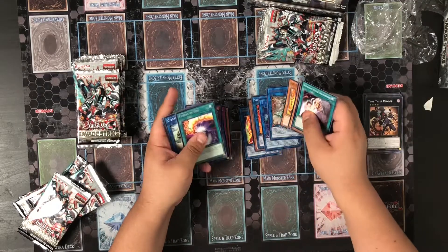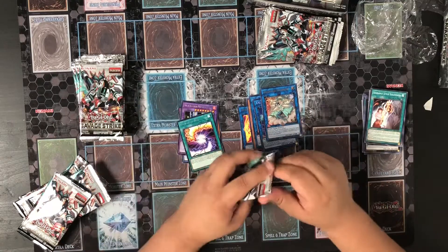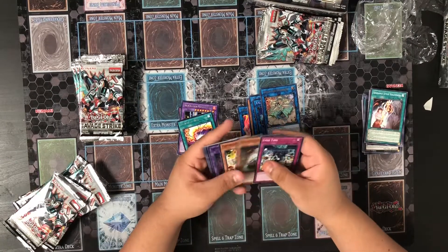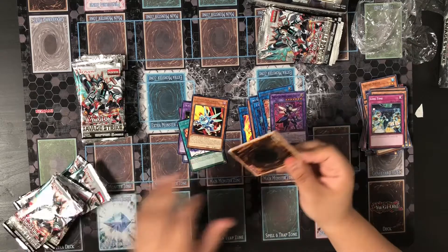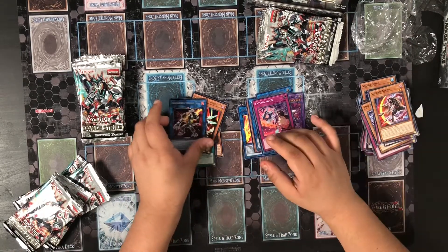It looks like these are mapped still, because we pulled one Ultra from the first side and the Ultra was on top. So these two should be super rares. I'll be opening these packs pretty quickly. I'm pretty sure you guys have seen some of the openings from Sneak Peek.